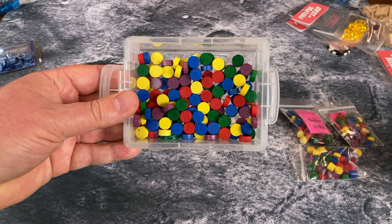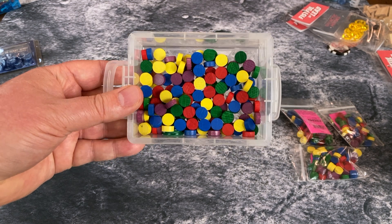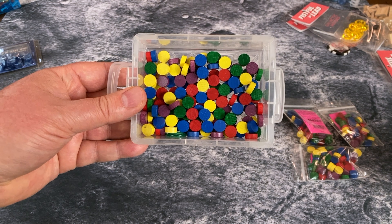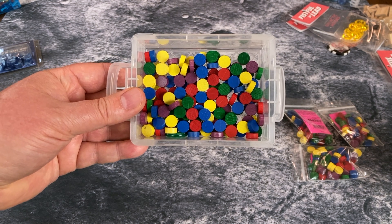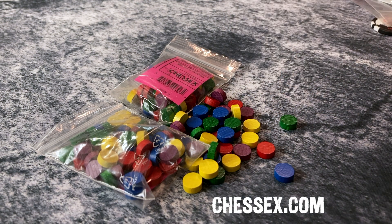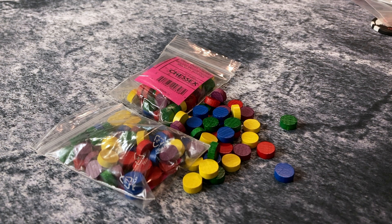Probably the most common game status markers that we use are these little wooden dots from Chessex, because they come in five different colors and they're pretty small, so you can use them for activation tokens, wound tokens, all kinds of things. Chessex calls these round wooden game markers, and I checked the website just about a week ago to see if they were still selling them and they are. You get a bag of 50 tokens for a buck and a half.